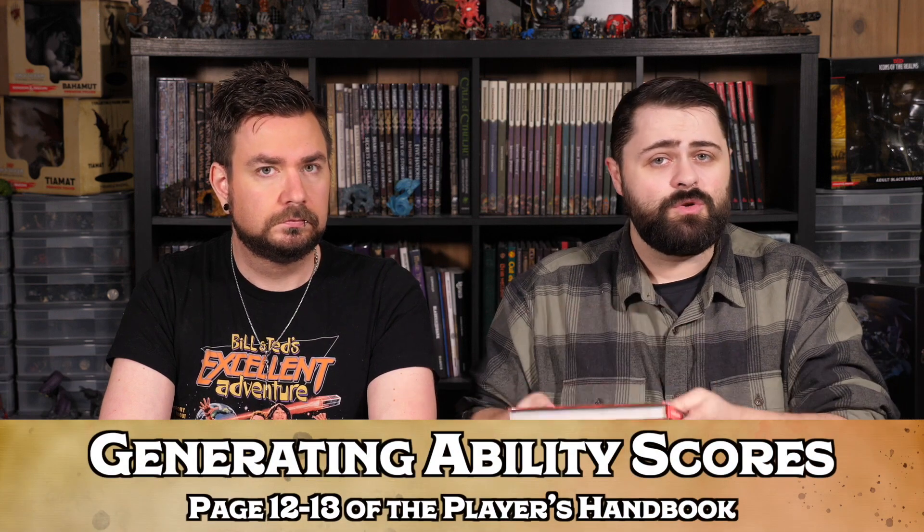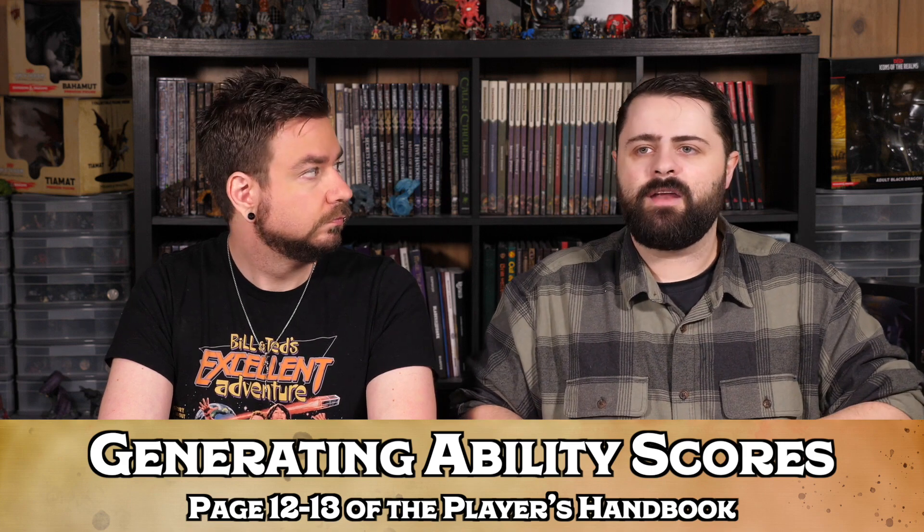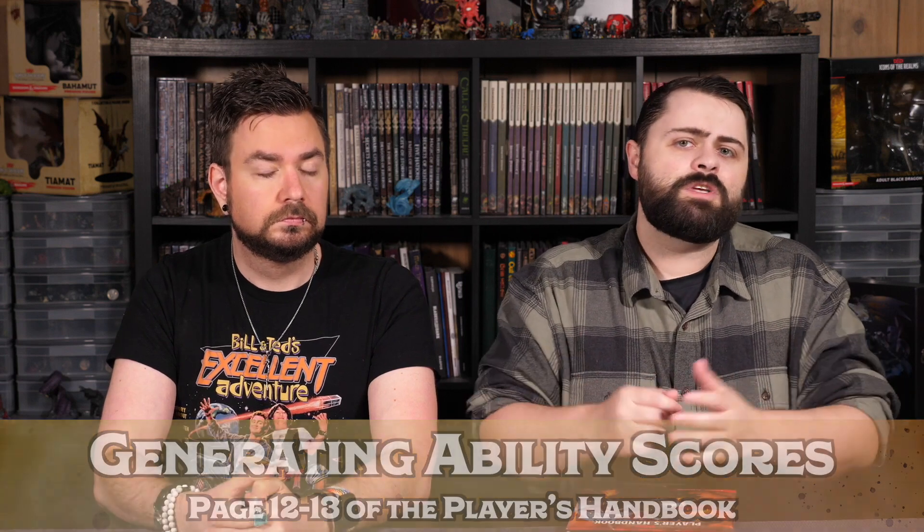We have two very different builds here, but they're both incredibly viable with the champion fighter. With a first-level character, the biggest thing you're going to need to do is generate your ability scores: Strength, Dexterity, Constitution, Intelligence, Wisdom, and Charisma. There are a lot of ways to do this — rolling dice, using point buy, or using an array. When you are making your character, it is really important that you talk to your Dungeon Master, because the DM gets to decide what method is going to be used for your group. If you are going to be rolling your ability scores, you will want to do those in front of your Dungeon Master to keep you honest.